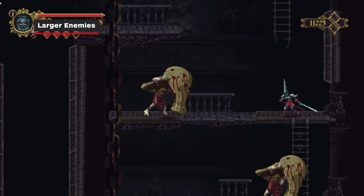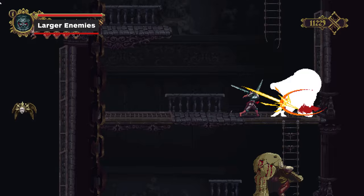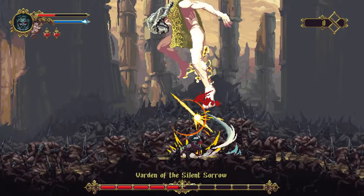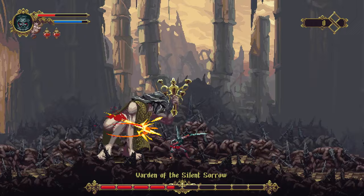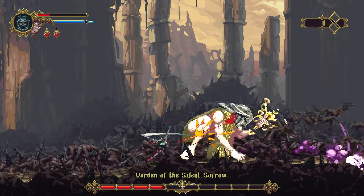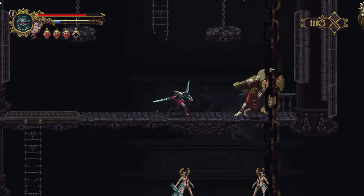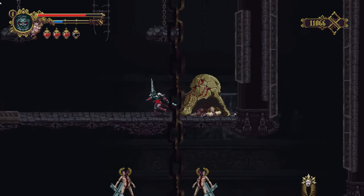Many larger enemies or bosses can do extremely high damage if they are not properly fought. Using slides and jumping to stay out of their attacks is a great strategy for dodging. Sliding past most larger enemies will only work if they are in the middle of their attack, so time your slides if moving in their direction. Most larger enemies are far more vulnerable from behind, so try to dodge their attacks and get behind them when attacking.